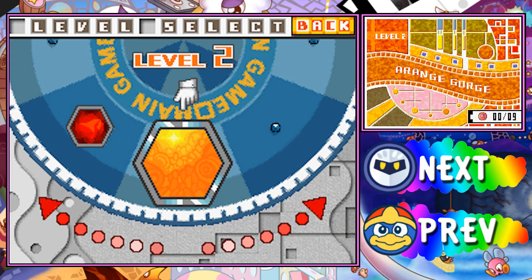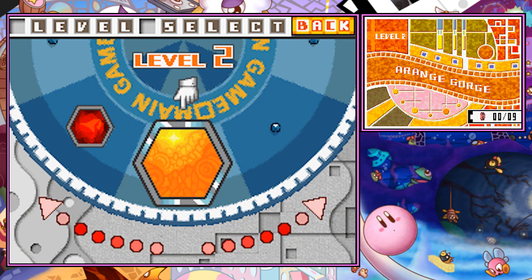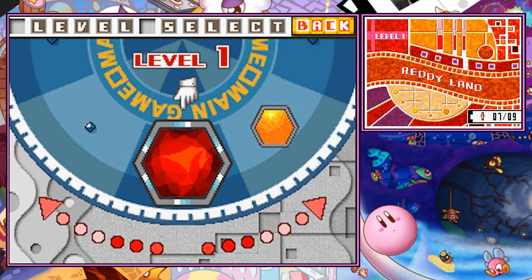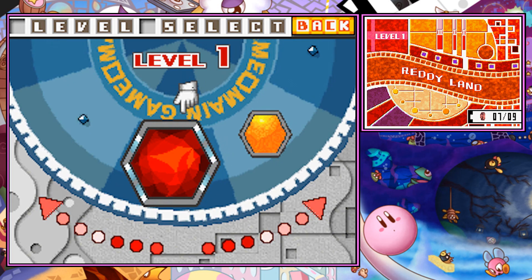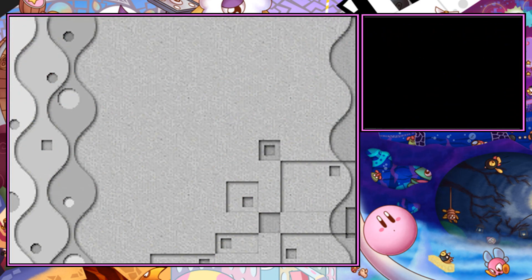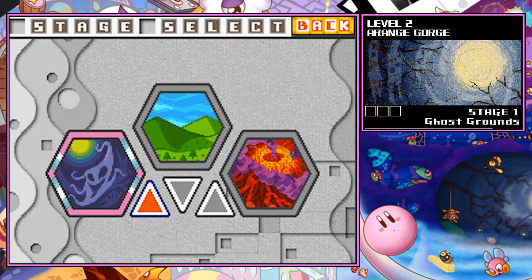Hey guys, what's up? This is Chaos Bender here again for yet another video, and welcome back to the road to Kirby and the Rainbow Curse. In the previous episode, we completed Ready Land, and even though we still need two medals to find, it is going to be not a problem, since on Arrange Gorge we're going to be finding the orange switch I talked about in the previous episode. So let's just go ahead and jump right into this one, and let's go to Ghost Grounds.